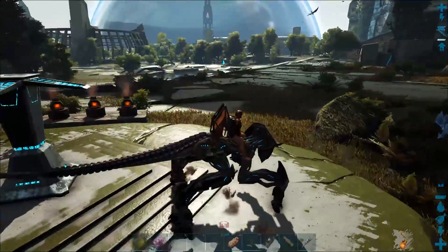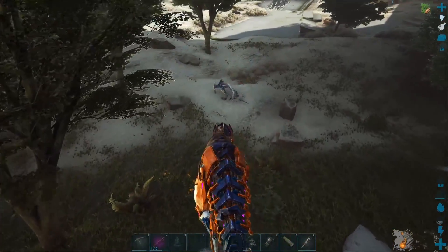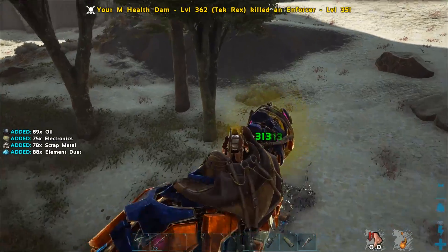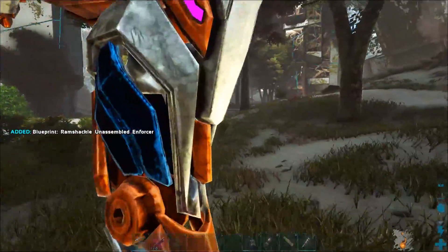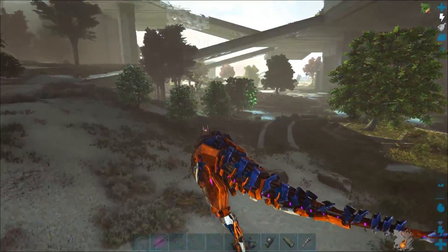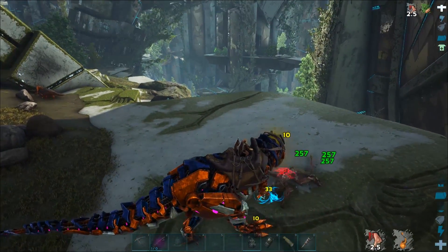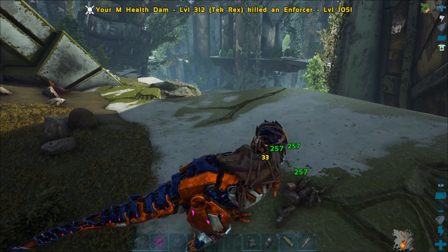But if you want a better one, go around the city looking for wild enforcers, go up to them and kill them. It will give you most of the resources you need to build them, but they also drop an engram package. Pick that up — you get different quality ones, different colours, and the better they are, the more resources it takes to build. You can only make one Enforcer from one coloured engram you find, so go around killing a few of them. That will help you get extra resources as well.